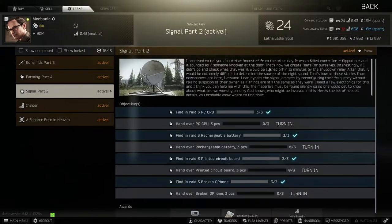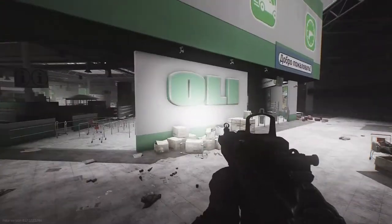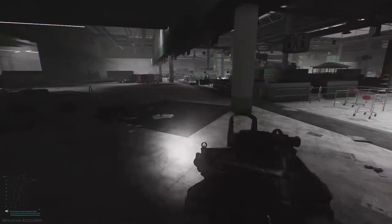Let's jump into a couple of maps and find these items. Here we are in Oli — I've just come up the stairs and we're going to show you a nice little run around this area that has quite a lot of PCs. Let's get into it.